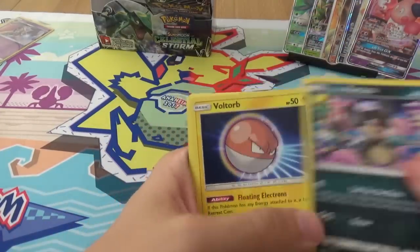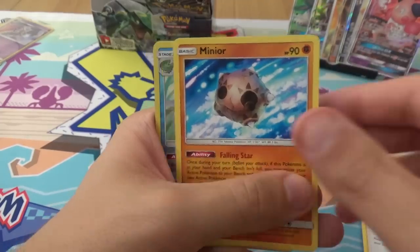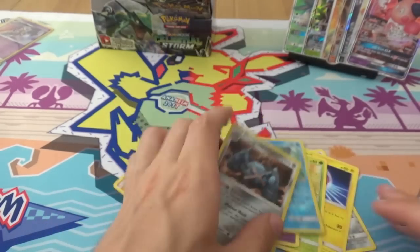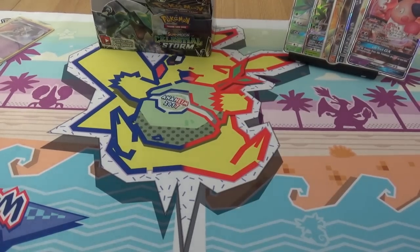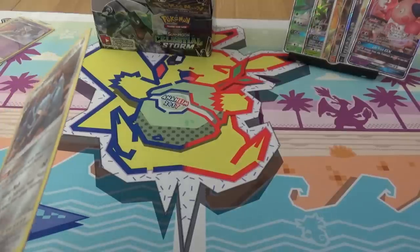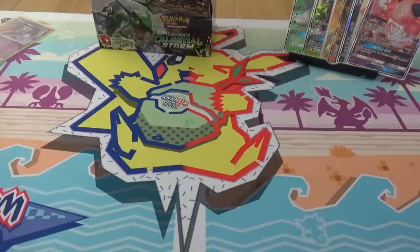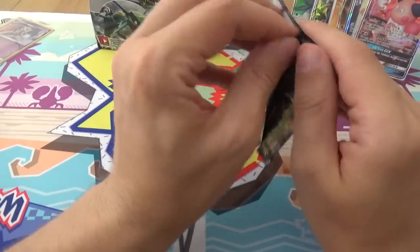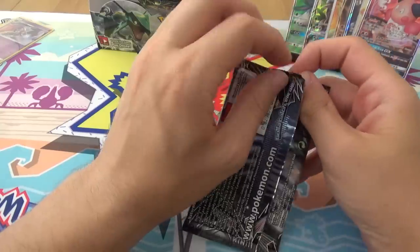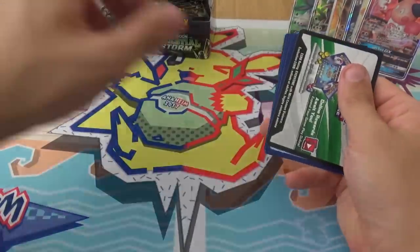We have Beldum, Alolan Rattata, Volbeat, Trico, Golpin, Sableye, Masquerain, Minun, a Reverse Lombre, and a Metagross. Is that non-holo? It's non-holo. Are you sure? Maybe it is holo, just not a very good holo. It does seem to be a bit more reflective. I honestly can't tell — actually, I think it is. That is the worst holo ever.